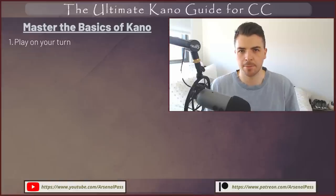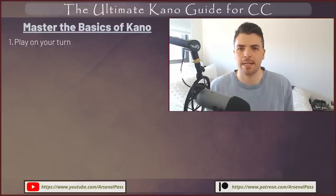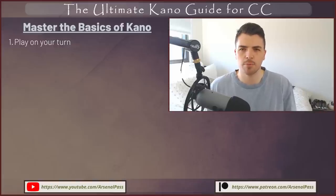If you're brand new to Kano in Classic Constructed, here are tips and pitfalls to avoid to make those first 50 to 100 games easier. The first basic concept is playing on your own turn. Because of Kano's ability, a lot of people think they need to find ways to play on their opponent's turn to get value when they're down on resources. The problem is you're paying an extra three resources to play a card, when in reality you should primarily be playing on your own turn — unless you're going for big combo turns or pushing lethal damage.